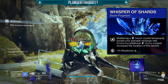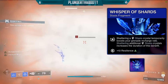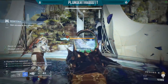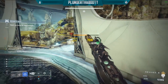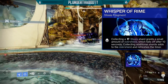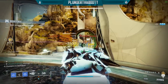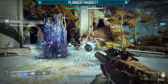Our first fragment is Whisper of Shards: shattering a stasis crystal temporarily boosts your grenade recharge rate and gives us plus 10 resilience. When we shatter the stasis crystal inside the Duskfield Grenade, we get a five-second increased regen rate on our grenade, and shattering more or bigger crystals gives up to a 10-second timer. Our second fragment is Whisper of Rime: collecting a stasis shard grants a small overshield that falls off after 10 seconds, and collecting additional shards adds to it and refreshes the timer. In the gameplay you'll see times where I go from red bar health to full health with a full overshield — that's Whisper of Rime.